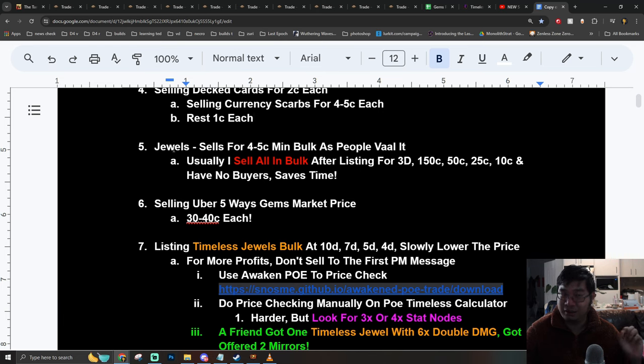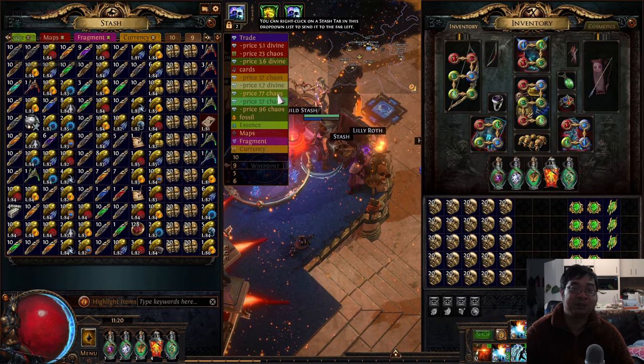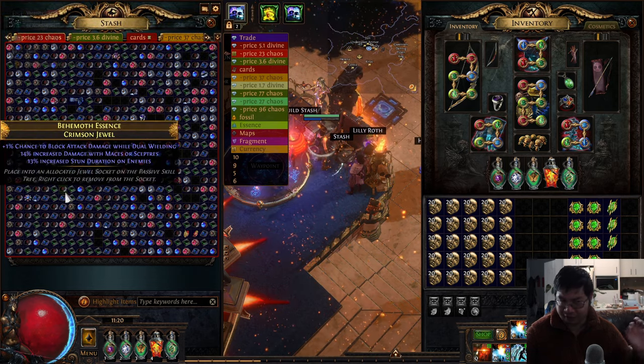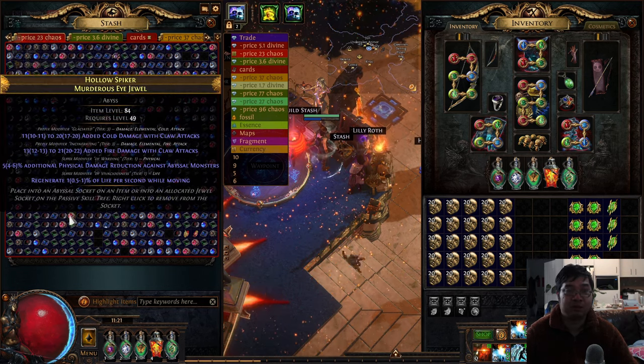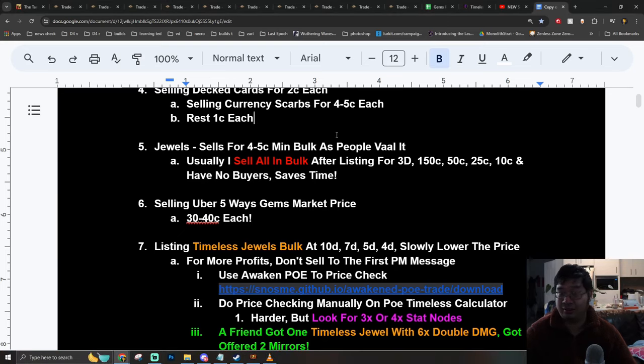Next, you can be selling your jewels. A lot of people get those jewels and don't use them correctly. I have a mega page listing most of my jewels for over 20k. If they get sold, great. If not, I bulk sell them — because most are level 84 or higher, people buy in bulk for about 4 to 5k each. I can easily make a few hundred chaos just by selling the jewels in bulk. Before bulk selling, I usually list them first at 3 divine or 150k and lower the price down so I don't undersell.